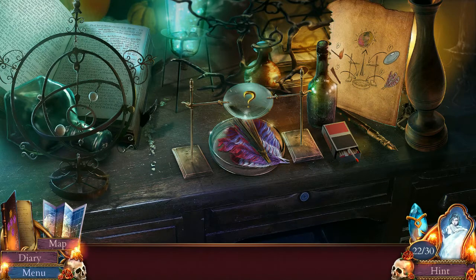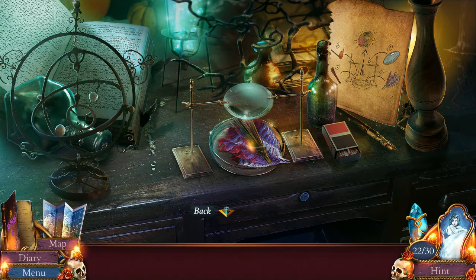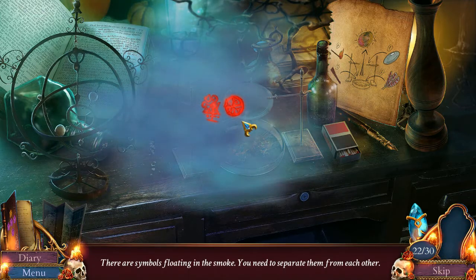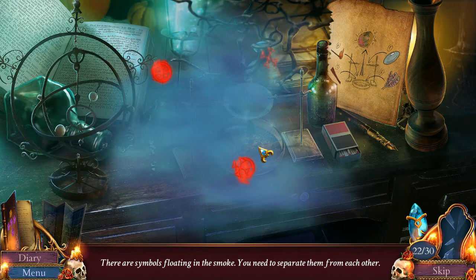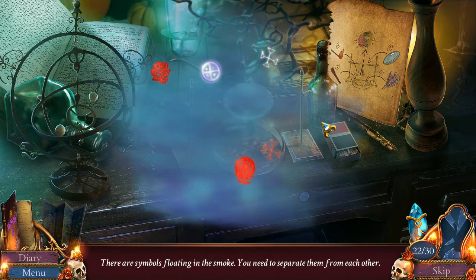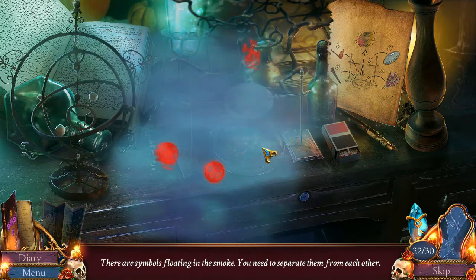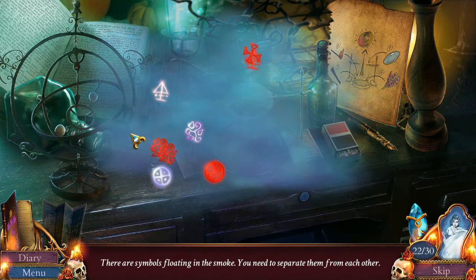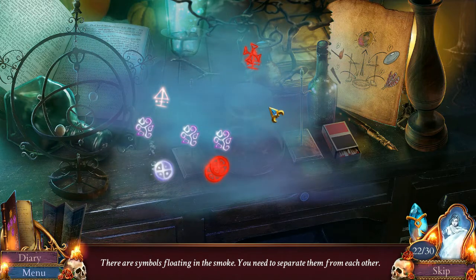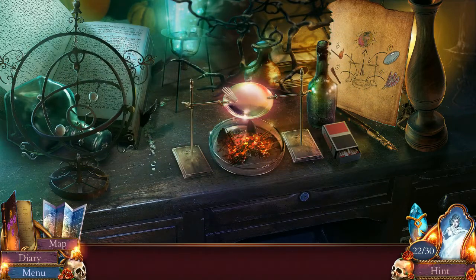Alright. Step one, put the lens in place. Done. Step two, put the incense in therein. Step three, light it on fire. Step four, light it on fire. Alright, there are symbols for the stone. Separate them. I always hate this - this is one of my least favorite kind of puzzles. It's just so pointless and so awkward to control. And they float back together and it's bothersome. Yay! That is actually a lot of these. We're going to be doing this for a while. Did I do it? I think we did it. Yay!